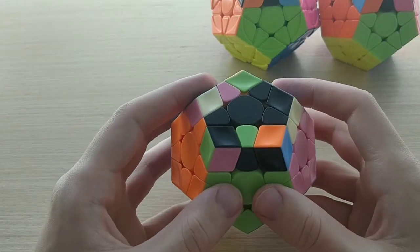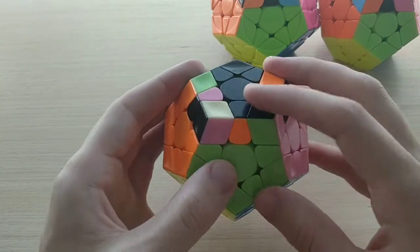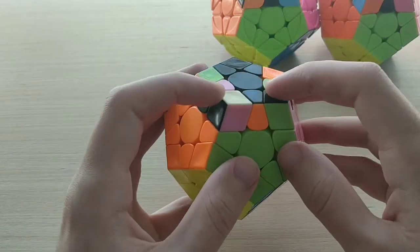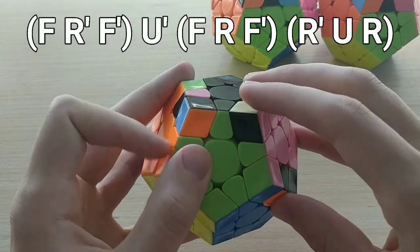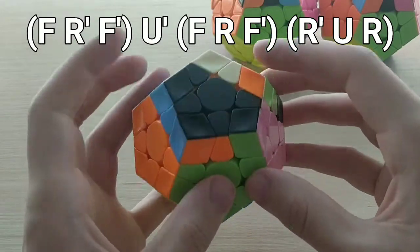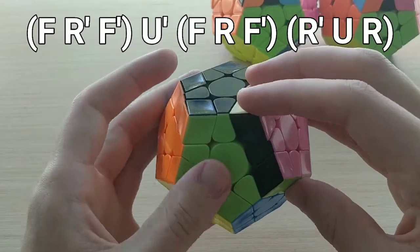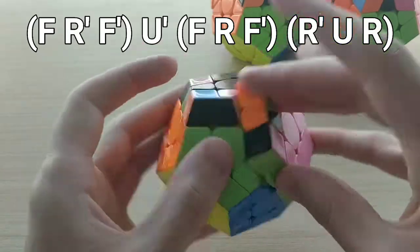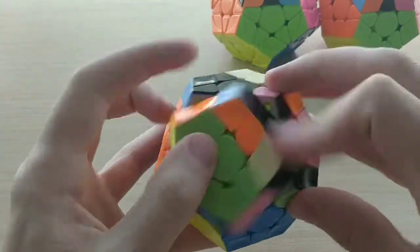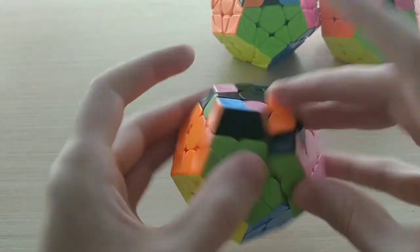For the second one, 15A minus, this is actually just a transformation of the previous algorithm — mirrored and then rotated. So it's still with F, R, and U moves, but just from the side angle. It looks like this: F R prime F prime U prime with your middle finger, then F R F prime, and then just insert this back pair with R prime U, which I drag with my right ring, and then R. Very nice — I can perform it without locking up.